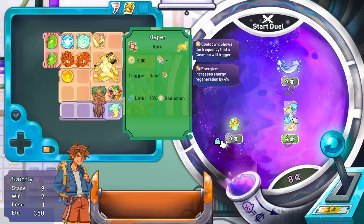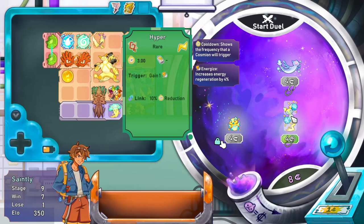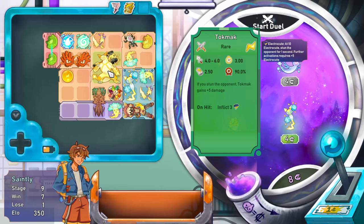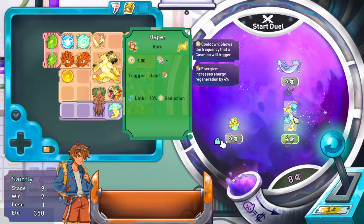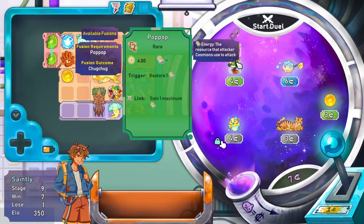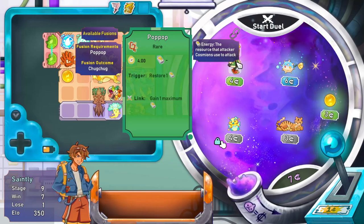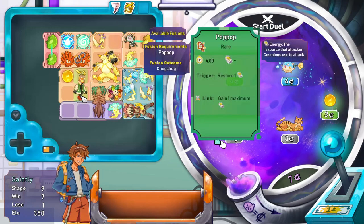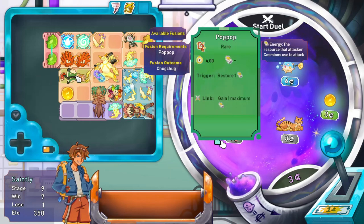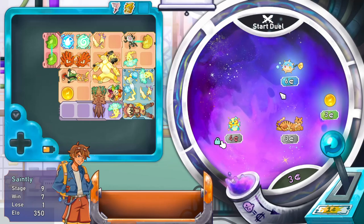That could be a good little buy just to give him a little buff. Trigger gain one energize, link 10% reduction. Actually no, I'll skip that. Pop Up: on trigger restore one energy, link gain one maximum energy. That's potentially good. So it increases maximum energy and improves restoration, which is what we want.